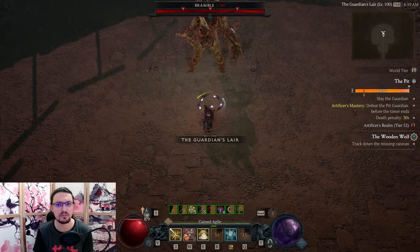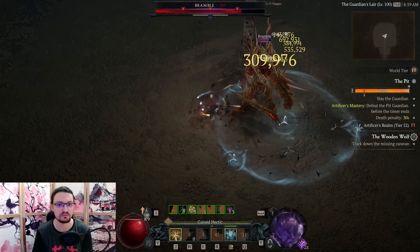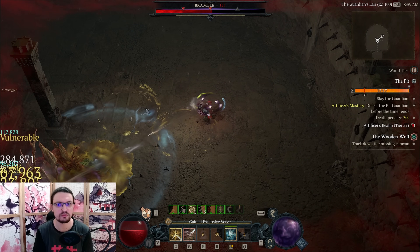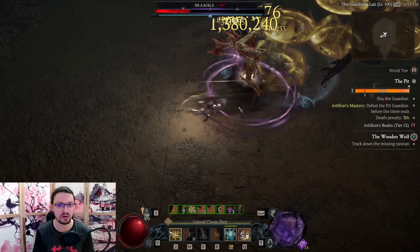Hello, Modern here. Today with my Victimized Heartseeker Rogue build for Season 4, after reaching level 100 and pushing the pit for quite a while. This build is insanely strong — we are popping level 70 pit bosses, capable of clearing high level pits as well as tormented bosses, all without breaking a sweat.